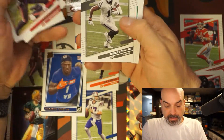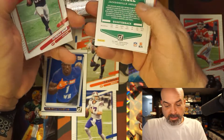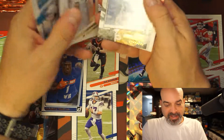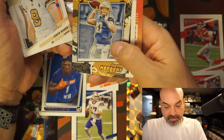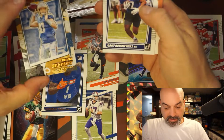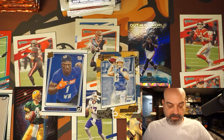Hunter, Godwin, Ruggs, Russell Gage, Brunel. Whoa — Drew Brees, nice. Gridiron Kings Herbert canvas — that is a really good card. Bam, right there in the middle. That is a good card.